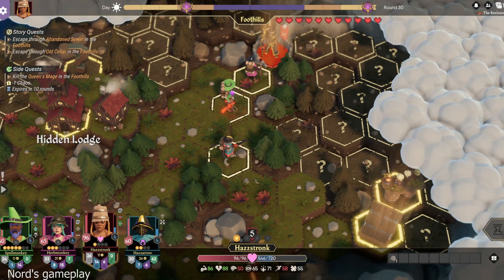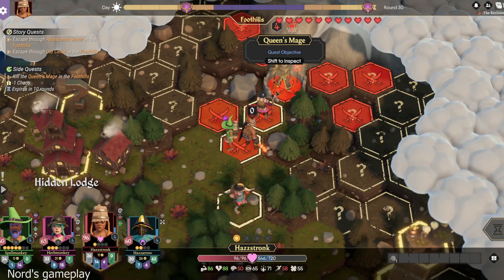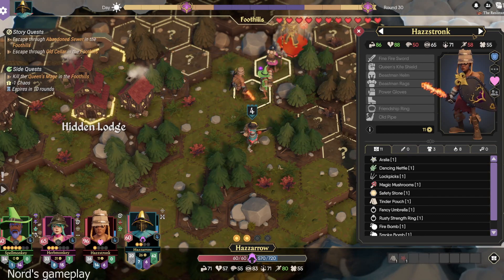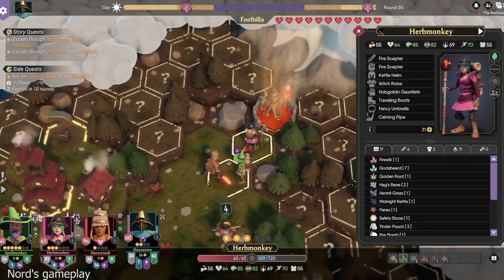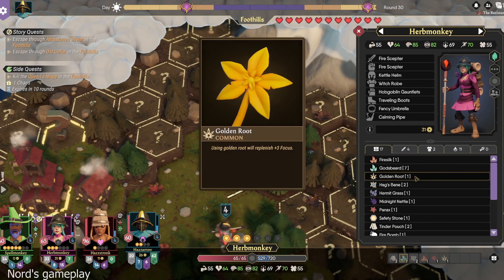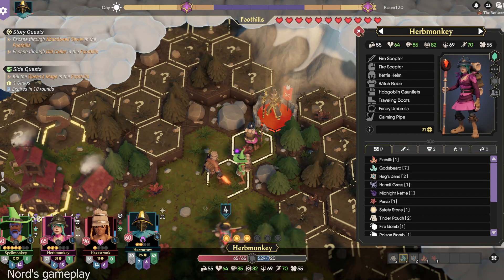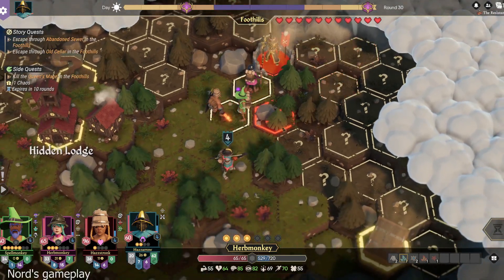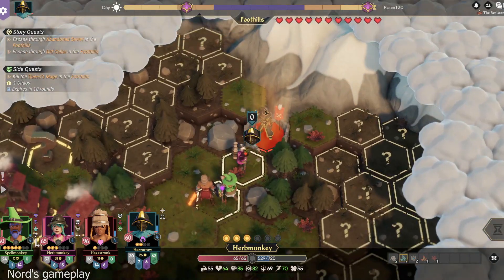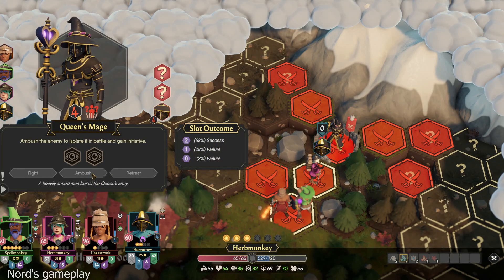Go stand on top of Spellman. And then I'll go ahead and give you the... You're gonna want to ambush, but let me give you the... You have it on you. Fire so... Hold and root, give to Hasteronk. There, now Hasteronk has it. Go ahead and try to ambush the Queen's Mage.